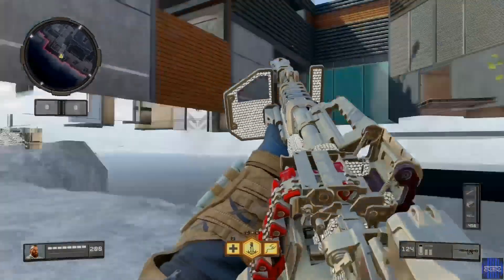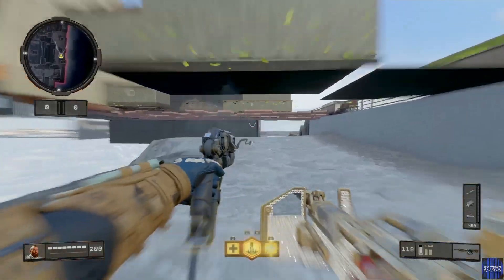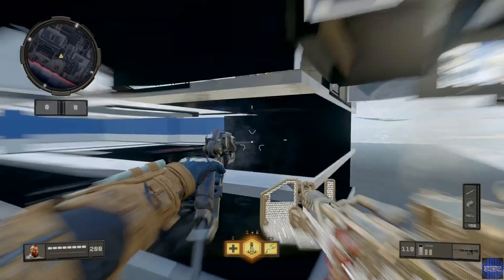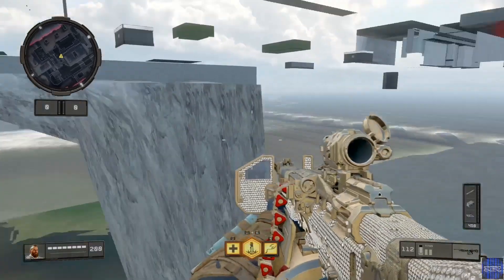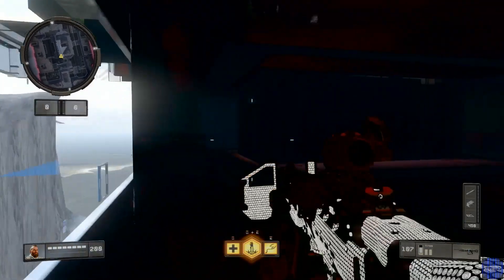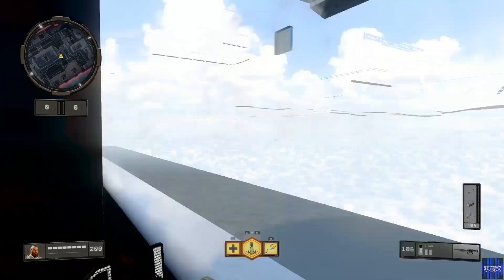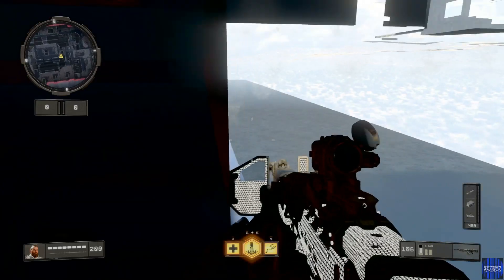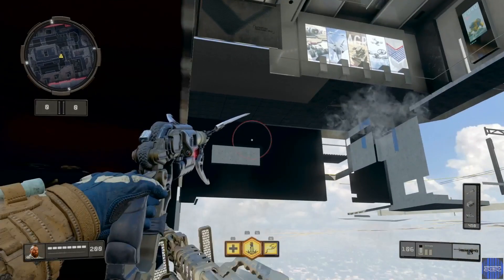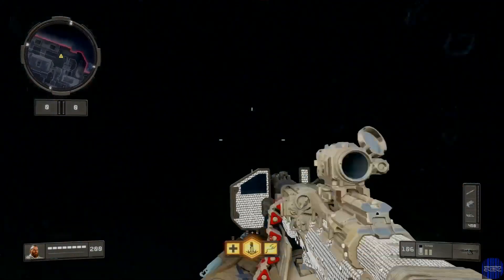I'm gonna cut to some music. Basically I'm showing you how to go further in this extension and ways to grapple. A lot of people find this troubling, but I recommend either grappling to the top one and then falling down to the second one, or just grappling to the second one — but you want to prone on the second one. You'll see the square — there's a blockage thing right there. You're gonna need to grapple twice: grapple, jump, grapple again. Pretty easy.